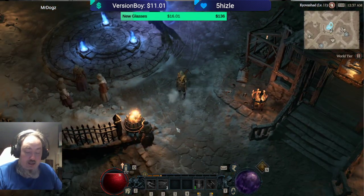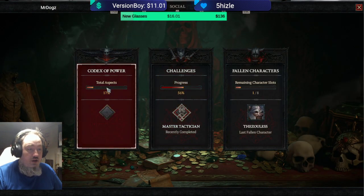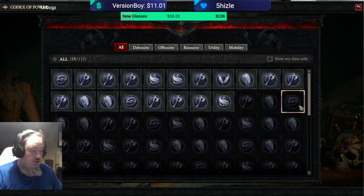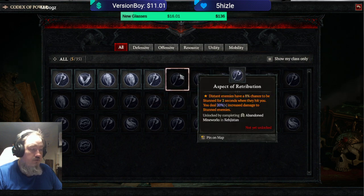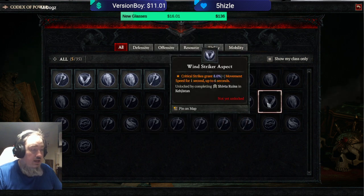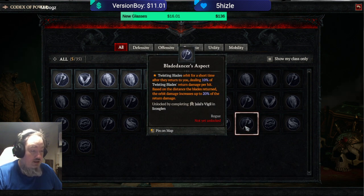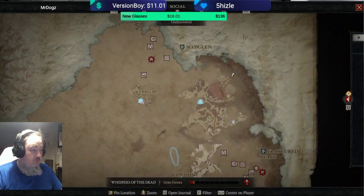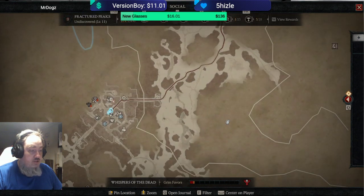The next part we're gonna look at is here. We click on the map and then press Y to go to the Codex of Power. For most characters it's really important to unlock these. You can do this on a main character so you have it on your others. You can filter to show only your class to find exactly the one you want. And one easy thing — you can just left-click it and it says 'ping on map,' and now if we look at the map it will show exactly the dungeon's location, the road, everything straight into it. Or if you have a waypoint close, you can just go over there.